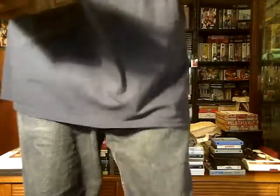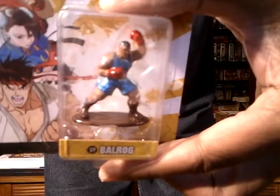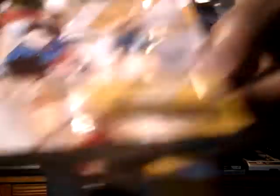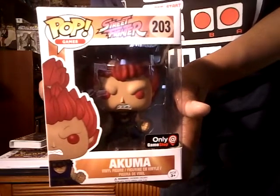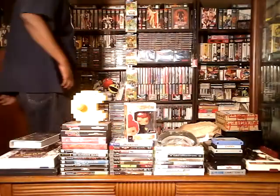I saw these figures at Walmart and I just bought the shadow blue figures. This here is Balrog, this here is Vega, this here is Sagat, and this one here is M. Bison. Then I got my other figure — this is the only Pop I got, I'm not a big Pop fan, but my son came over with this Akuma Pop and I couldn't pass that up. Pretty cool pieces to have.